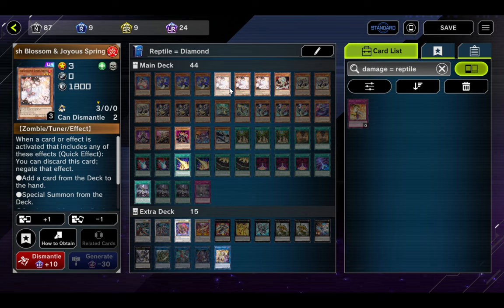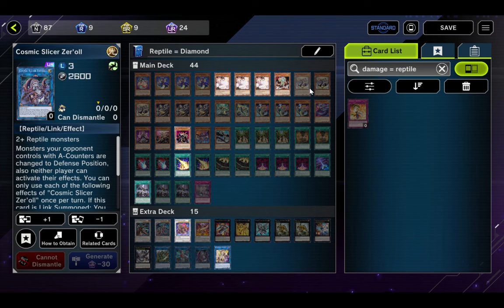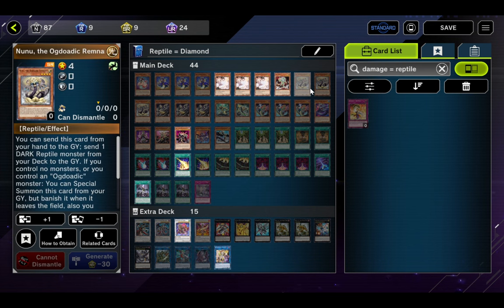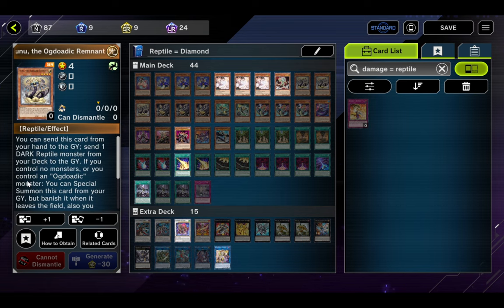We're on three copies of Ash Blossom — we need some interruptions here. One Alien Kid, mostly as a tribute for Planet Pollutant Virus so we can Skill Drain and Baguska our opponent for three turns with Slicer — he's basically a vanilla but he has Alien in the name and he's Level 4. We are on three copies of Nunu the Ogdoadic Remnant. This card is really good: you can pitch it from your hand to send a DARK Reptile from your deck to your grave, and if you have no monsters or control an Ogdoadic, you can special summon it from your grave.